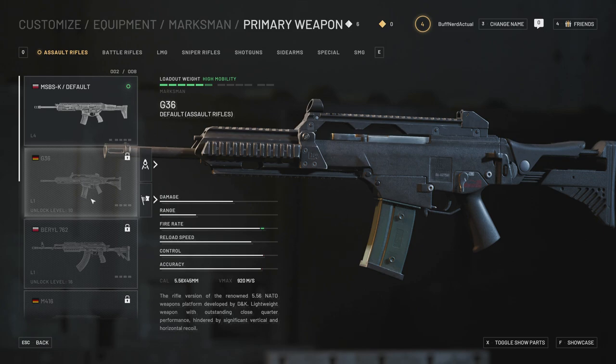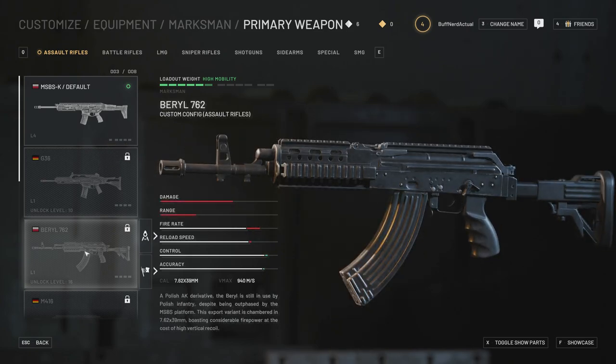Then we have the Beryl 762 — essentially an AKM-series platform weapon produced out of Poland, firing 7.62x39mm, same as the Russian AKM. You can see it has a customized handguard, top Picatinny rail, dust cover, customized stock, and it is in fact a stamped receiver. So that's the Beryl 762 — essentially your AKM platform weapon in 7.62x39mm.